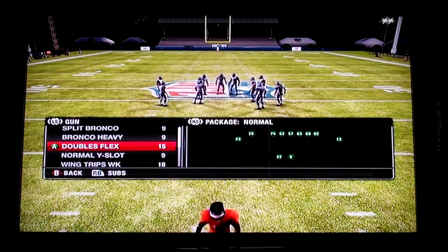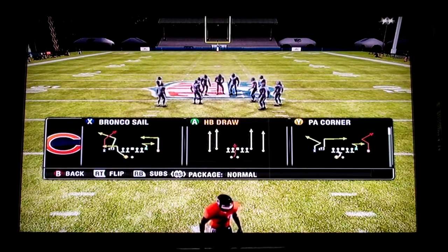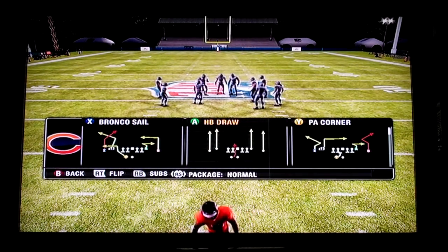We're going to hit you with a play out of the gun doubles flex formation. It's called play action corner. This is currently in the Broncos playbook, but it's in many others this year also.